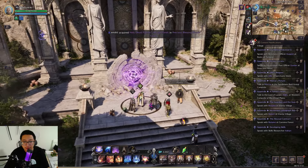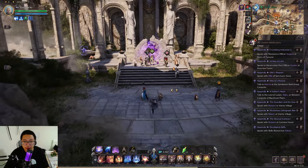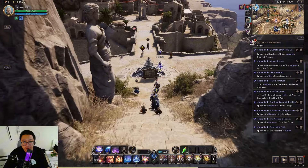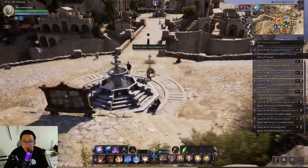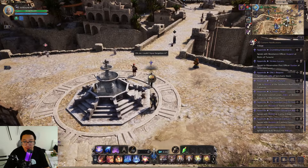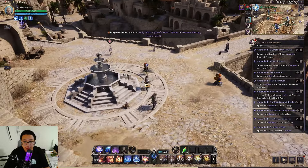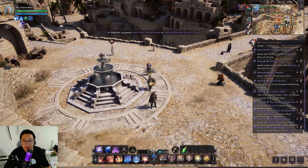We'll be doing these co-op dungeons every day with a party to farm for the materials and equipment we need for character progression. Speaking of equipment, the next side quest we're going to do is related to farming your first blue set in this game. This is important because you'll want to complete your blue gear as soon as possible in the early days of the global server — and that's what we're going to talk about in the next video.